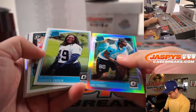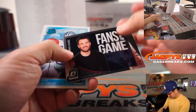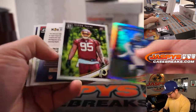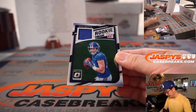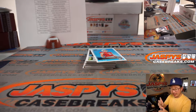We've got a rated rookie holo — Ian Thomas, Luke Falk, Michael Gallup, Landon Collins, Deron Payne. And we've got Kyle Oletta rookie threads for Big Blue — that's going to go to David and the Giants.